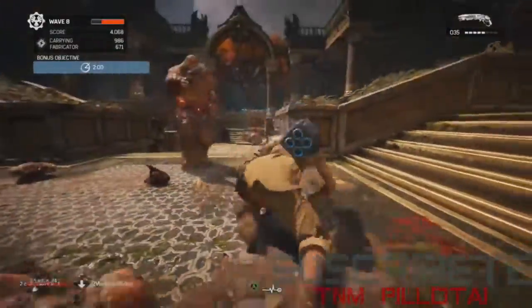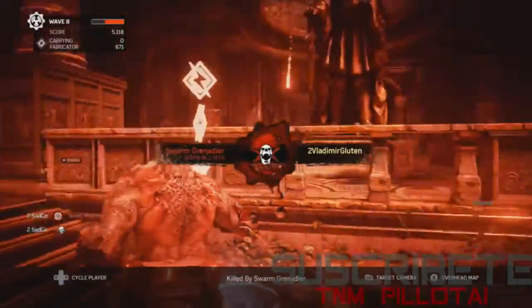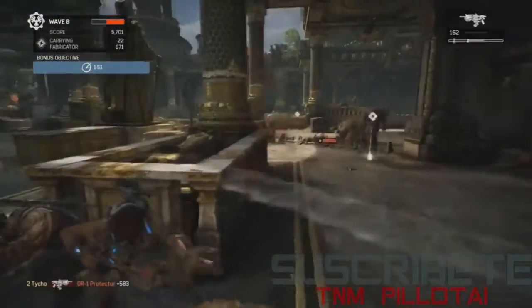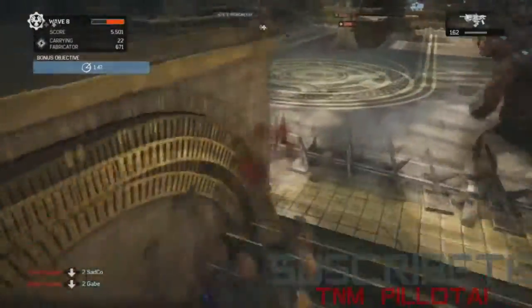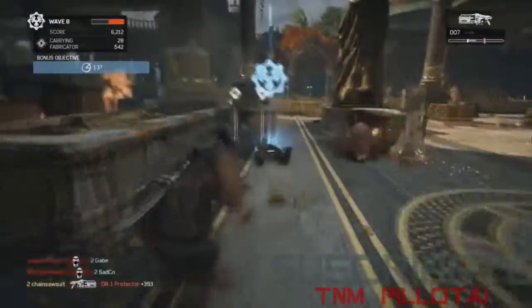You can see the scout — Anya in this case — getting the double energy bonus. But she just got pistol whipped. She's got Gnasher primary and Overkill secondary, which is a good combo. It's looking like it's coming apart here — not looking good for this team. This is only wave eight, and it's all up to Chainsaw Suit now.